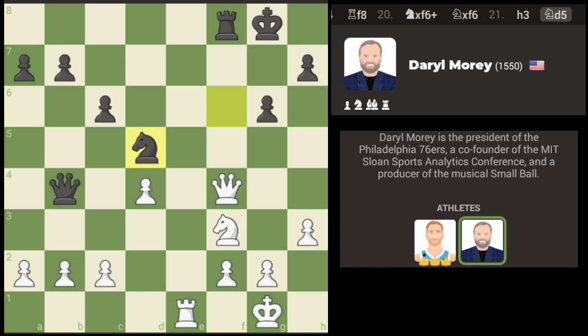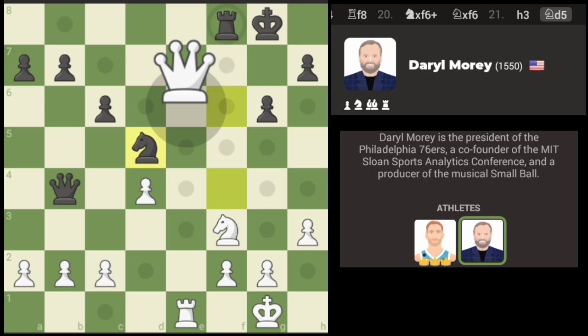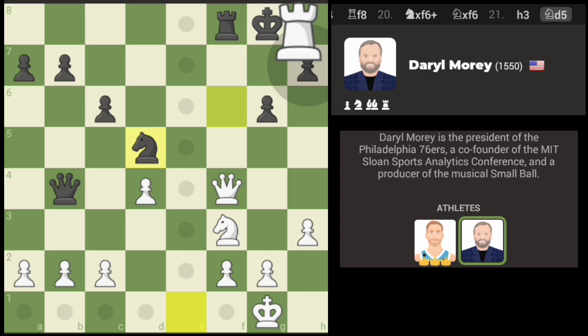We're going to move this pawn one because I don't have a good move, and I'll try to think it through while the computer makes a move. Yep, discovered attack here. A couple of options: one is to go here, the other is to go right here with the intention of checking. I kind of like going here because...